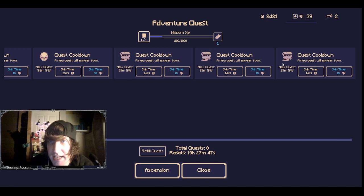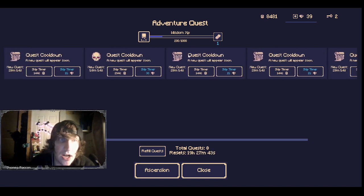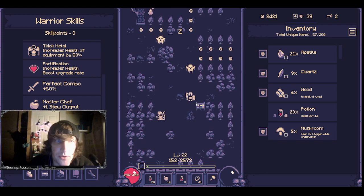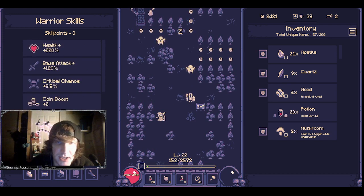You have quests each day that you can do. There's a quest timer right now. You can do quests every day which gives you wisdom — it's almost like a battle pass that gives you experience you can use to unlock different rewards.